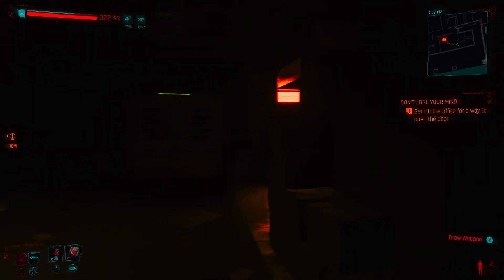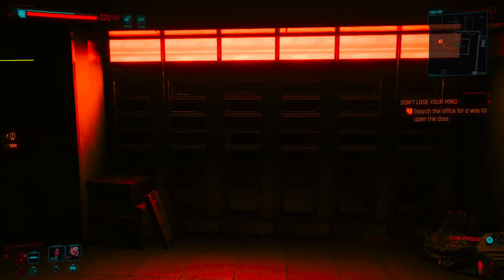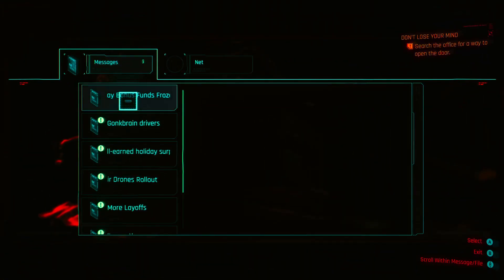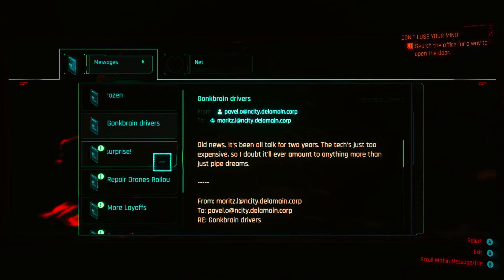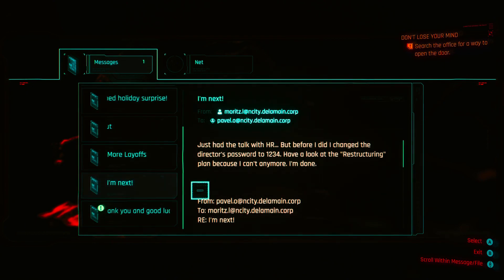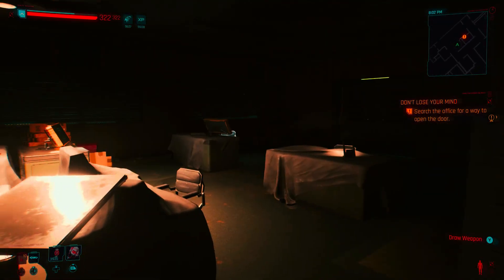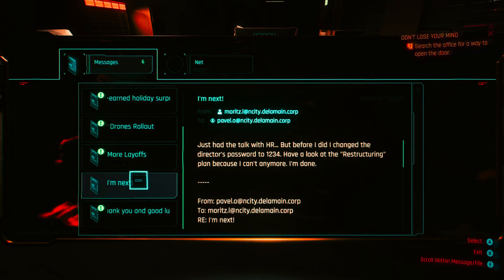Technical ability three — oh, that's the exit. Why is there food in here? There's no humans, he's an AI. That's interesting. Let's see — seven messages. Director's password: one two three four. I don't know what we need that password for yet, but there's a note: 'Just had a talk with HR, before I leave, change the director's password — one two three four — have a look at the restructuring plan because I can't anymore, I'm done.'